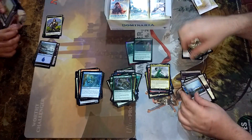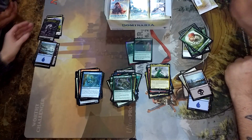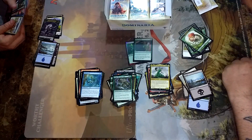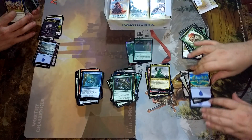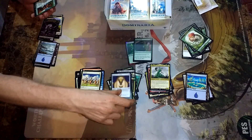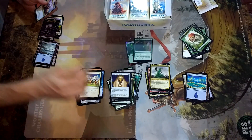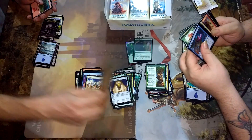I like this island art — I want this in foil. See this island here? I'm looking for this in foil, everybody. I want it in foil. A Shield of the Realm. The Mending of Dominaria — that's a rare, that's a good one. And Raff Capashen, Ship's Mage.